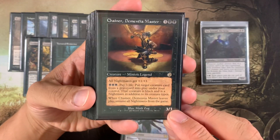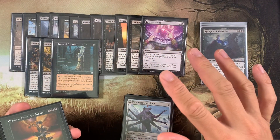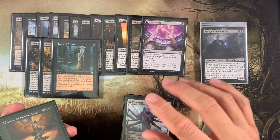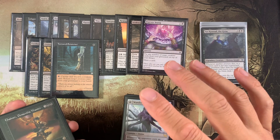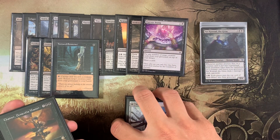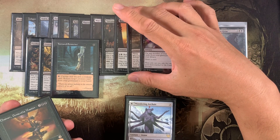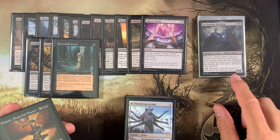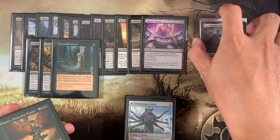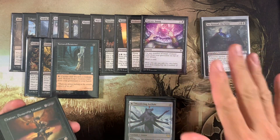Always run graveyard hate — I mention this in so many deck techs and it's so true. If I get hit with Rest in Peace or some graveyard hate mechanism, this deck is very hard to play. We need things to go into the graveyard, so Sir Conrad is definitely a graveyard deck. That's why I always say run graveyard hate, because there will always be a deck doing something like that.